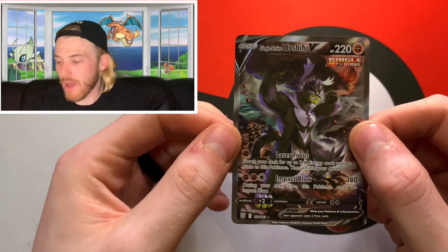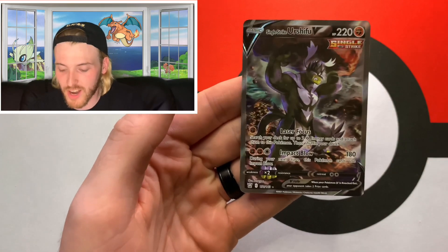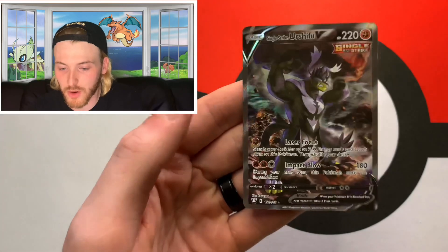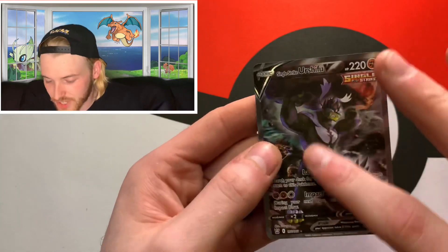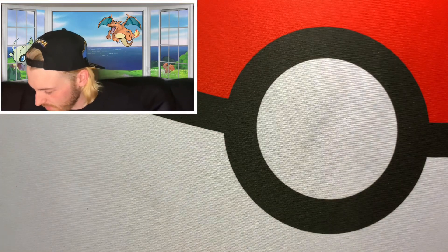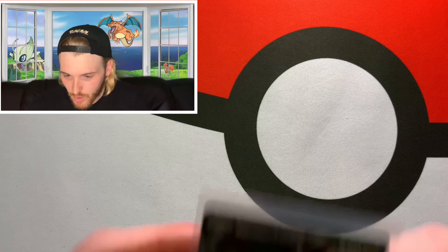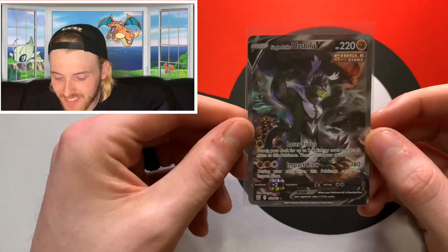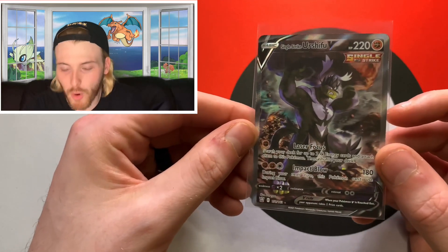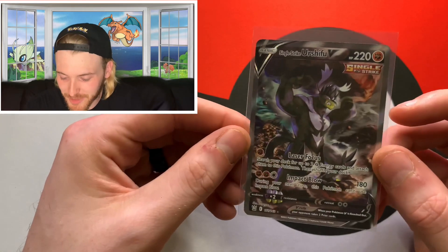You know we got four packs leading up to this and they were all duds — I think it was all worth it. We just pulled one of the rarest cards in the set. This is the Single Strike Urshifu alt art card; it has a texture on it. Oh, it looks so beautiful. Wow, starting off Battle Styles strong! So now we just need to get that Rapid Strike Urshifu full art. He's like lifting a boulder over his head, like a little Atlas man.